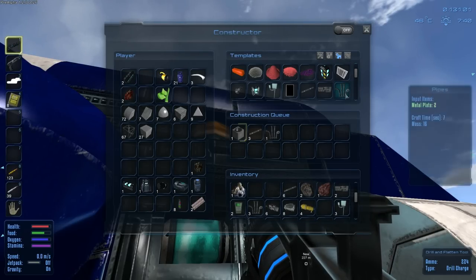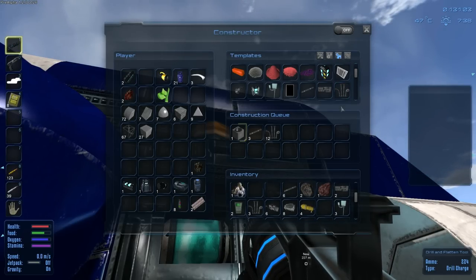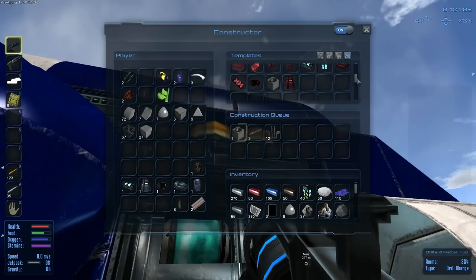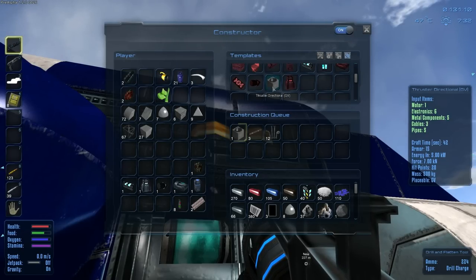So I need 12 of these and it's going to take forever. Now that we've got that done, the next thing is let's turn on the constructor. Once it's done - did I have everything right? I needed electronics and mechanical components too.